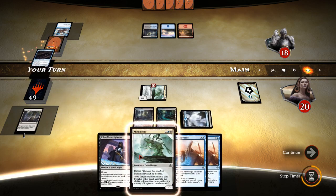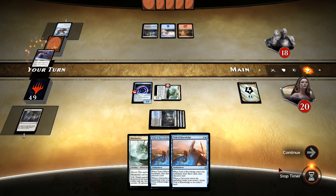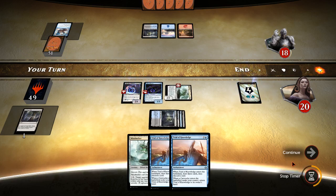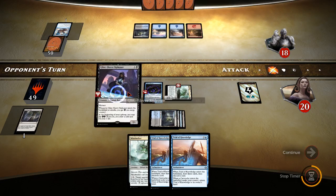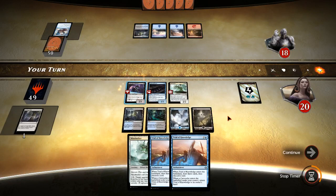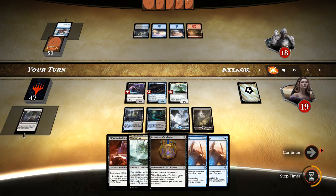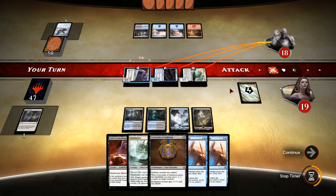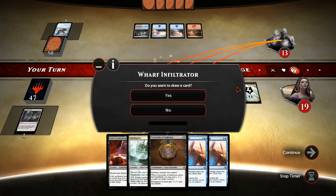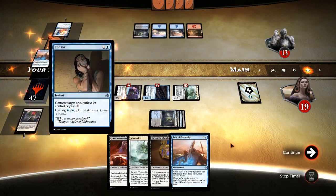Let's see if he's got some sort of counterspell. No counterspell — could have a Languish though. But we do have Trial of Knowledge to start drawing cards if he does Languish, so I guess we'll just try it and see what happens. We'll get to draw a card with the Glint Sleeve Siphoner. He doesn't play anything, not sure what he's got. Let's draw cards. He's got a Sensor.